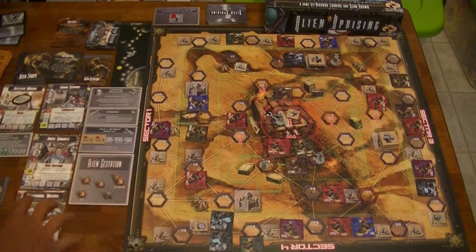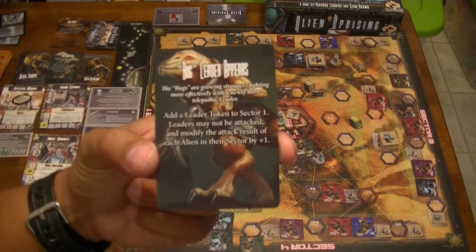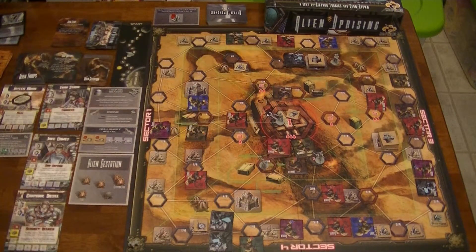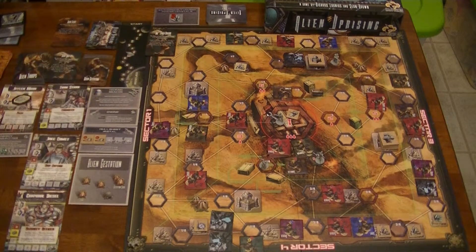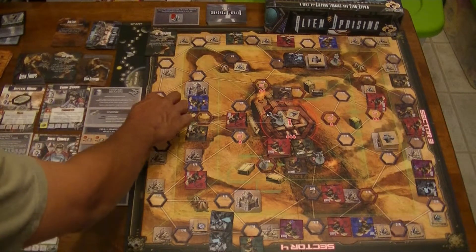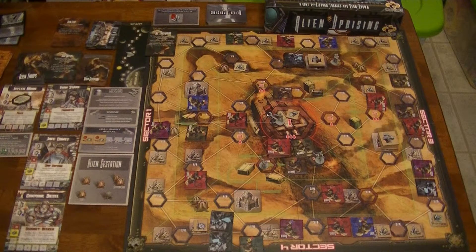The crew got their cards for the gestation. Now there's a bug leader event - a leader token for sector one. Leaders may not be attacked and modify the attack result of each alien in their sector by one. I hate these because it's hard to keep track of what they do. I'll put that right there. The card will probably help me remember.